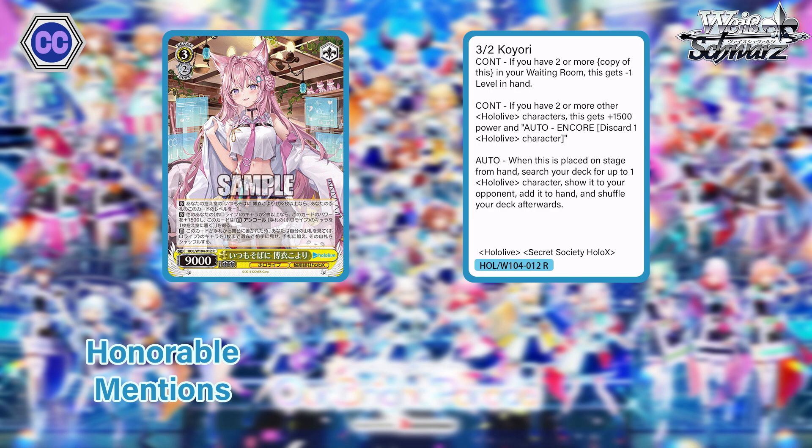Next honorable mention: 3/2 Koyo (Coyote) — 9k power with three effects. If you have two or more of her in your waiting room, she loses one level in hand. If you have two or more Hololive characters, she gets plus 1500 power and hand encore. When played from hand to stage, you search for a Hololive character and add it to your hand. All-around good effects, easy conditions, comes out early, big body, hand encore, and searches in the process. Really good in a La Plus build — just grab more La Pluses and start setting up your endgame.